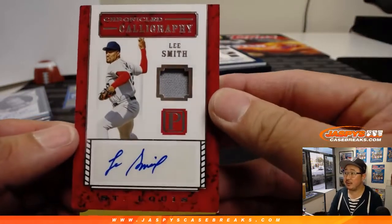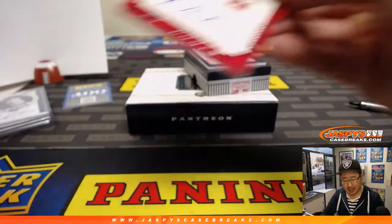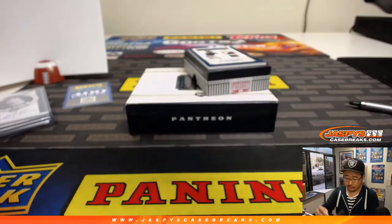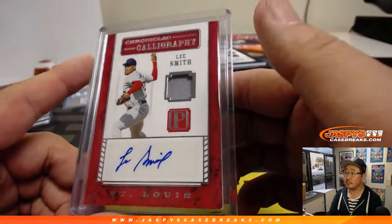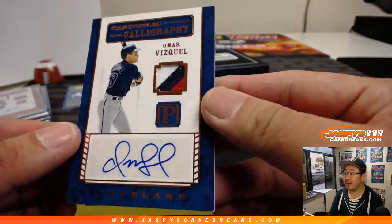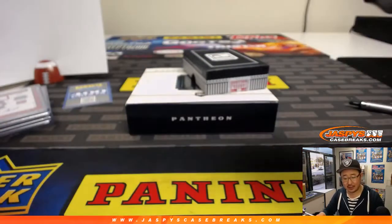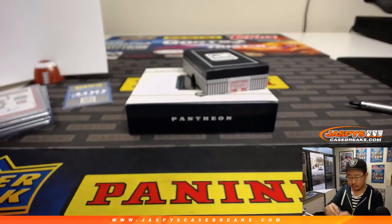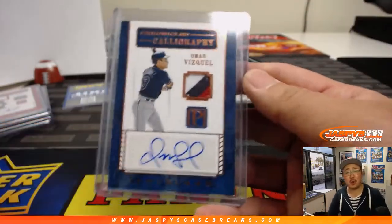Hall of Famer Lee Smith — jersey and autograph. I think they finally got him in through the Veterans Committee. 149 out of 149 — that goes to Thomas Raines, last spot mojo. And the last one is a Chronicled Calligraphy three-color patch and autograph of Omar Vizquel — one out of five — Austin Caruso with number one. Nice, Austin — all aboard the big hit express!